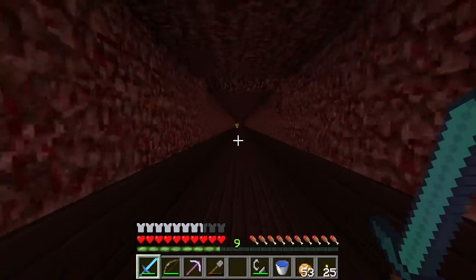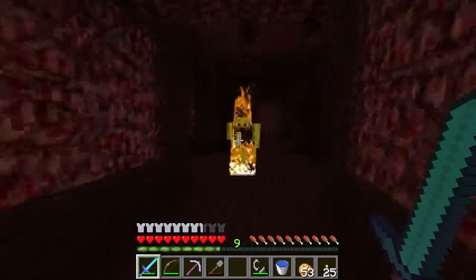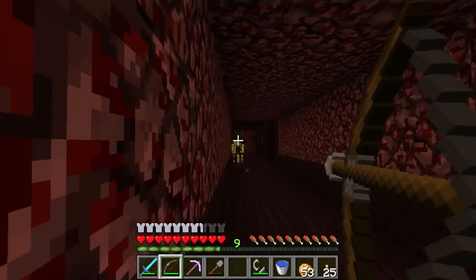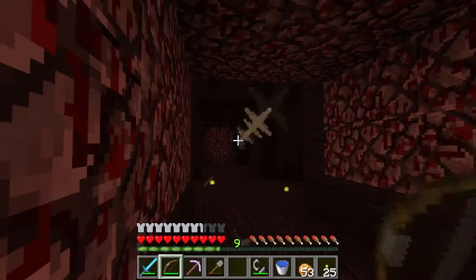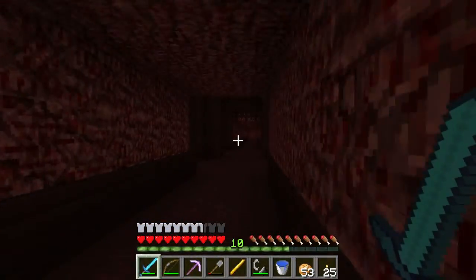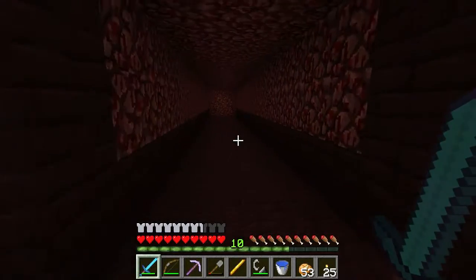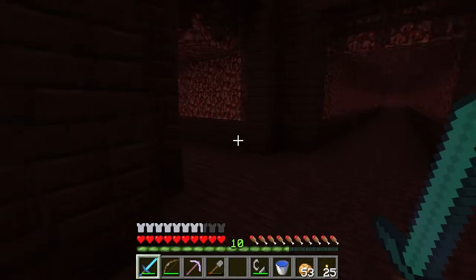We're gonna head down this way. Oh, blaze already! I have no real fire resistance at this point so I have to be a little careful. They tend to be a little crazy. We have a wither skeleton behind that too. Let's go ahead and do this. I want a blaze rod right off him. Don't have enough arrows to do this all night. There we go. It's good to see there's blazes around here. That wither skeleton didn't drop anything except bones. Too bad, but we'll have more tries as we go along.